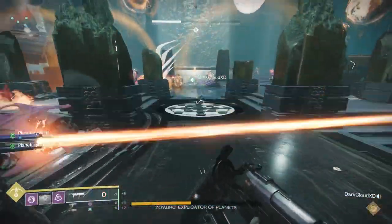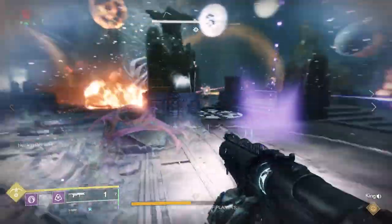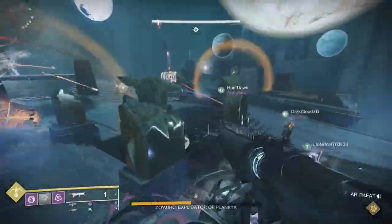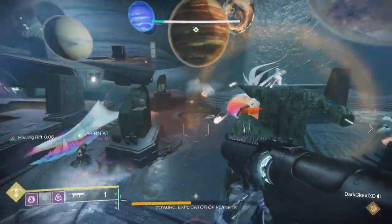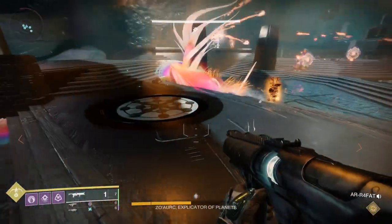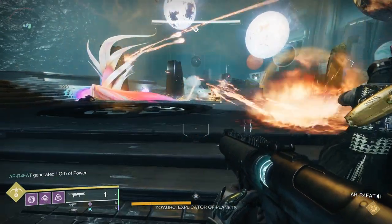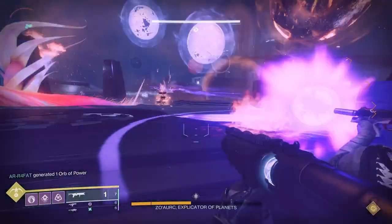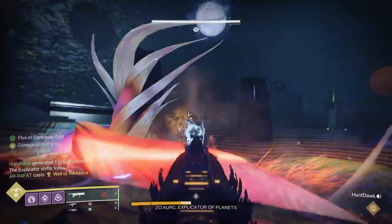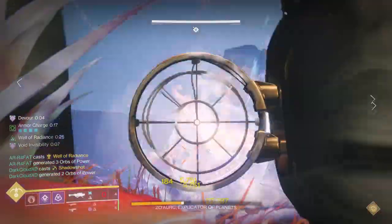If you've done that correctly, an indexing mode will start where you can get closer to a DPS phase. Again, centurions and colossus will spawn in the middle. When you kill the colossus, you'll be able to see the polarity of the planets in the middle — it'll be something like two light and one dark, or two dark and one light. You're going to want to have people pick up buffs from planets that correspond to that configuration — go to two dark planets and one light, pick up their buffs, and bring them to the middle. If you do this correctly, it's going to start a DPS phase.